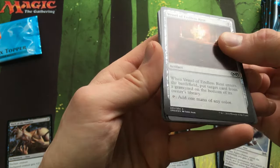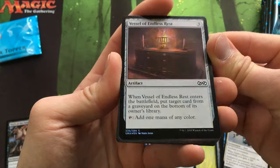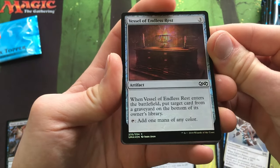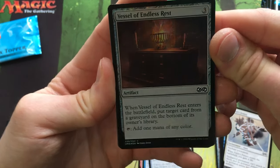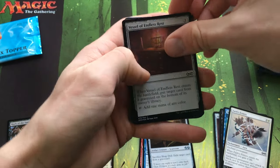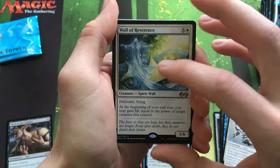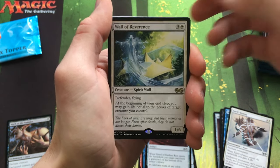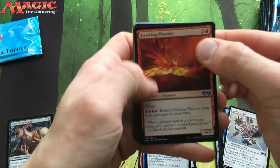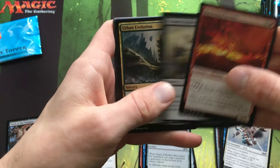We got a Foil Vessel of Endless Rest — that almost doesn't seem foil, though you can kind of see it. Our rare is a Wall of Reverence — a great EDH card for flying and gaining life. Then Firewing Phoenix and Chainer's Edict — I'm super excited to get Chainer's Edict for Pauper.